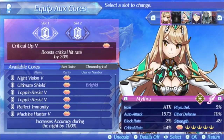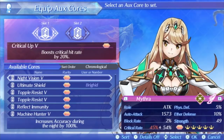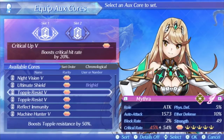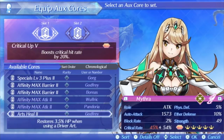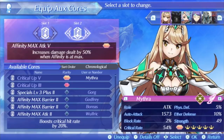The aux cores I like to run on her in general situations are Critical Up 5 and Affinity Max Attack 5. Affinity Max Attack is the highest additive multiplier you can have for an aux core, as far as I'm aware. Critical Up 5 helps raise her critical hit rate to even higher levels. Other good options are outdoor attack up, since her level four special Sacred Arrow only works outdoors. Topple resist is really good for certain fights, reflect immunity is good against certain fights, and if you want any overkill stuff you can run arts heal, though I don't think it's that great. Critical Up 5 and Affinity Max Attack 5 are the main two things you probably want to run.